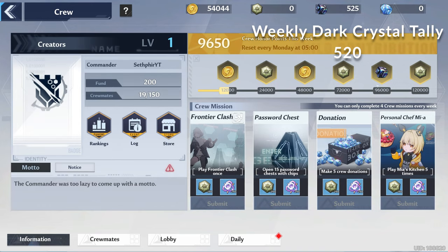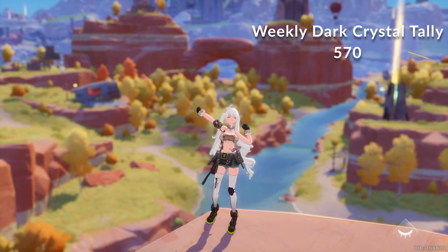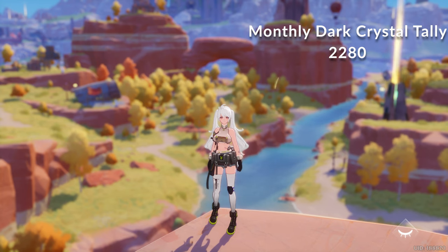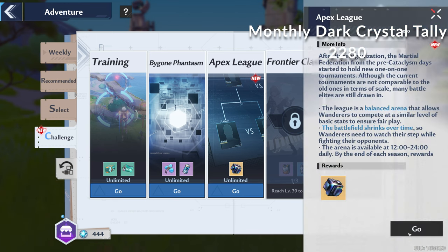Also in the crew system you can claim another 50 Dark Crystals if your crew is active in completing crew tasks every week for honor points. All these total up to 520 Dark Crystals for a regular crewmate, or 570 for a deputy or commander every week. We multiply this number by 4 to get the monthly maximum rate of 2,280.